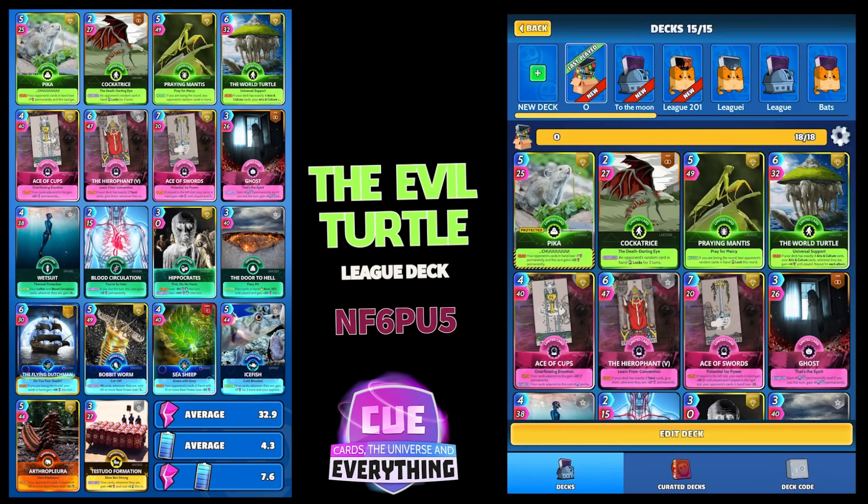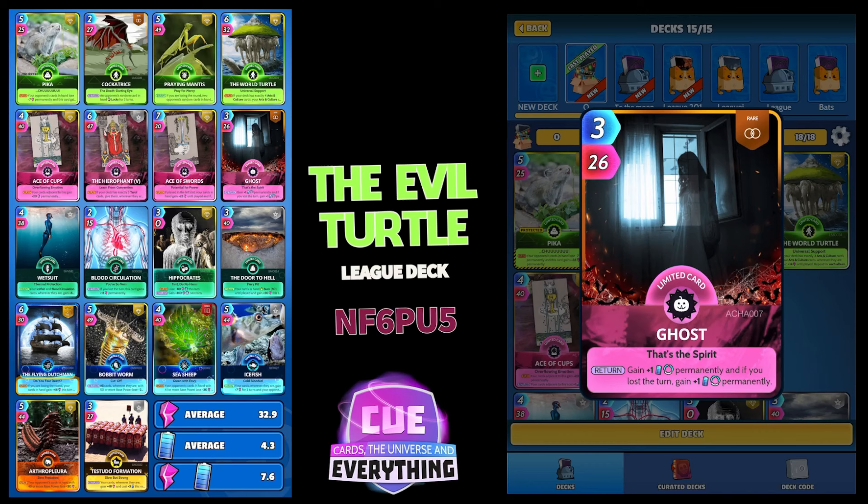Next is Ghost. I put him in — you probably might not need him, but I've needed him a couple of times just to keep my energy levels up. He's 3 for 26: gain plus one permanently, and if you lost the turn, gain that plus one permanently. He is good and you'll see why we put him in later on.